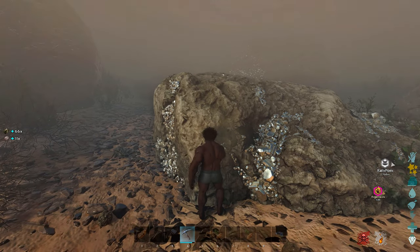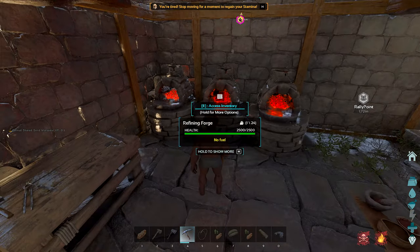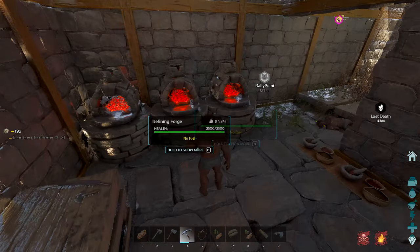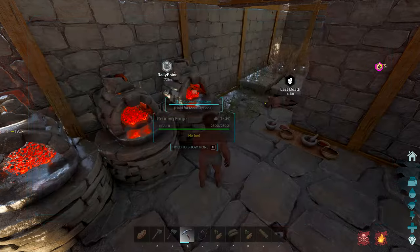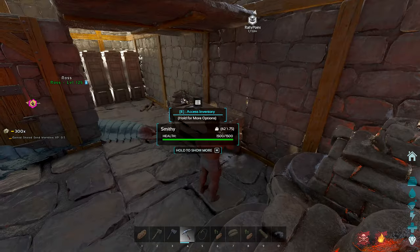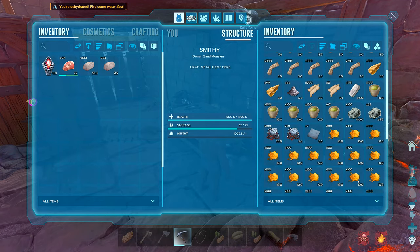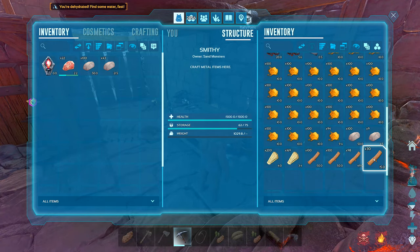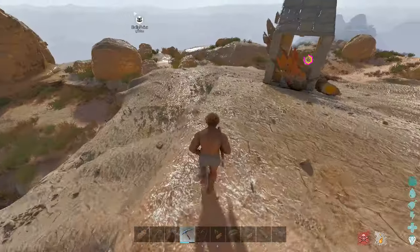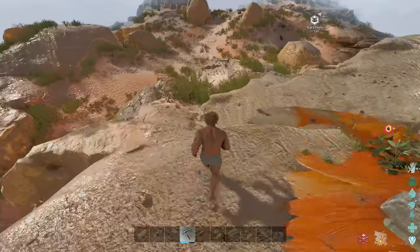We didn't have an Anky anymore so I had to go hand-farm metal. It was kind of hard and annoying but we really needed to progress into metal structures because we needed to get a saddle for the argy. Thorny dragons give keratin as well — that might be a little harder though. There are heaps of them trapped. No stamina — I'm just going to focus on metal.